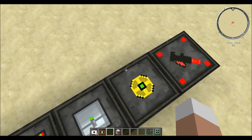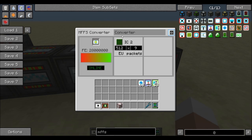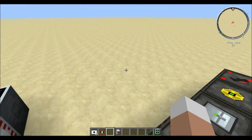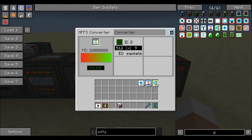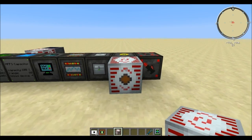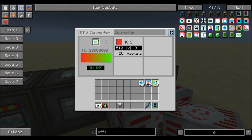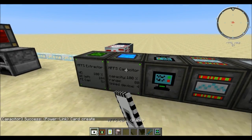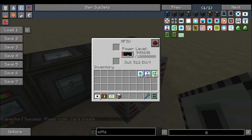A very useful but rather simple machine is the converter, used to convert force field energy back into Industrial Craft 2 energy — or if you had it from BuildCraft or universal electricity, it can still output IC2 energy. You can set the packages you want to send: for instance, 9 packages of 512 units, which will fill up an MFSU really quickly. It also requires a power link card to transfer power from the capacitor — put it in there and you can see the MFSU fills up rather quickly.